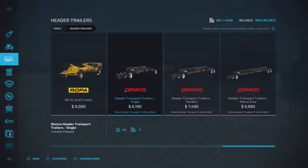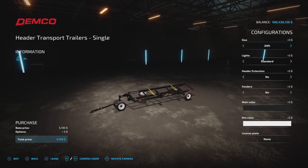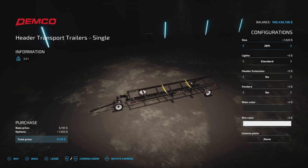At the end of that category, there it is. We have three sizes, and within each one there's adjustability. The header transport trailer single axle starts at $6,190, and you have your choice of 20, 24, or 28 foot.